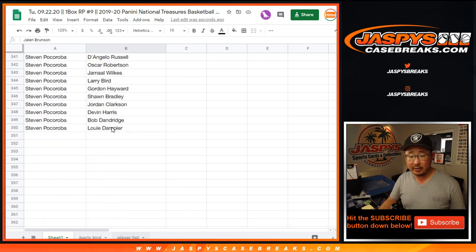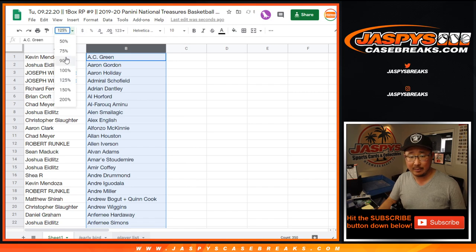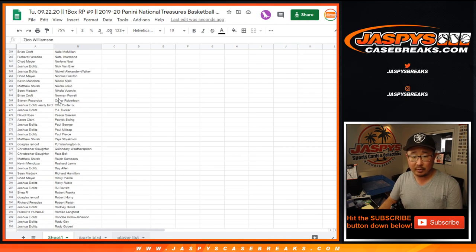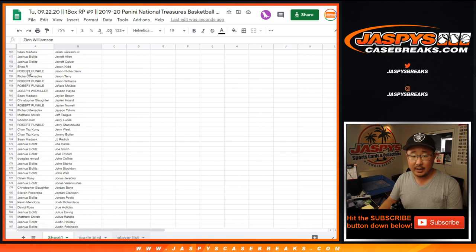What I'm going to do now is sort by column B by player names, so I can spot these player names a lot more easily right here. Brian Croft of course still has the Zion right there. And Ja Morant of course will still go to Matthew Shira — I believe he had the Ja Morant.